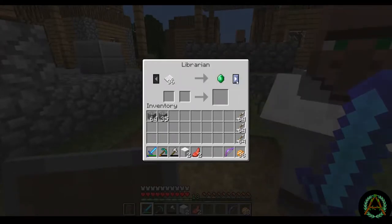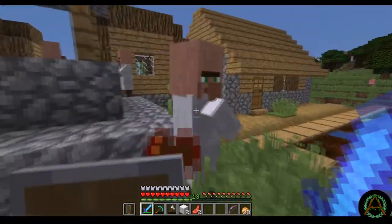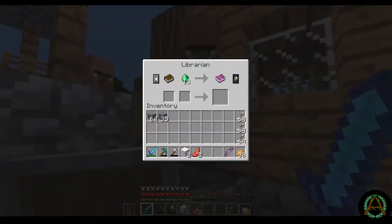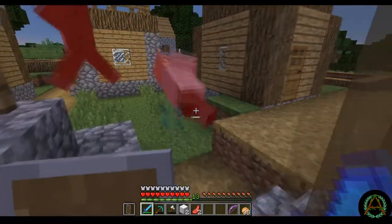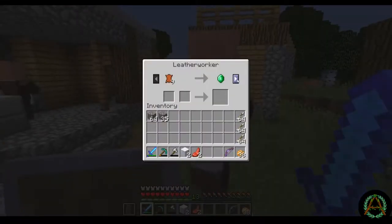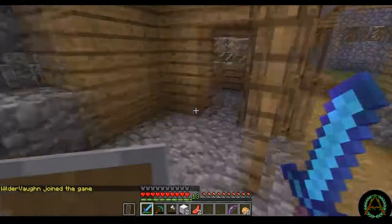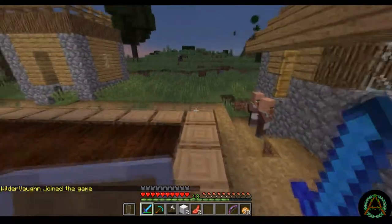36 paper for an emerald. 21 emeralds and a book for Smite 2 — you don't deserve to live with that kind of deal. I am the judge, jury, and executioner. Nine leather for an emerald — that's actually incredible! I just got three emeralds from that guy — terrible time to be back on the server.